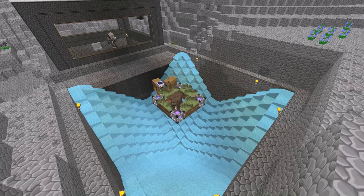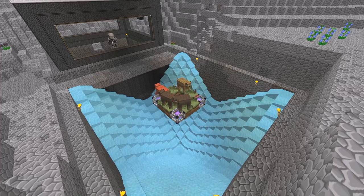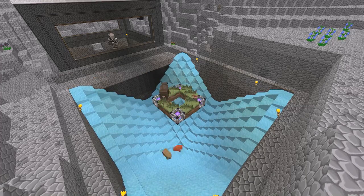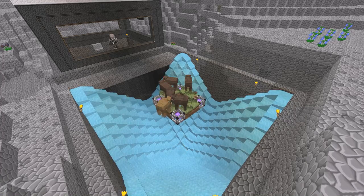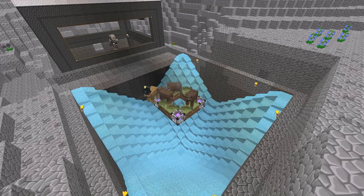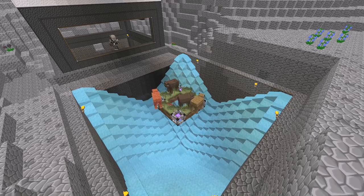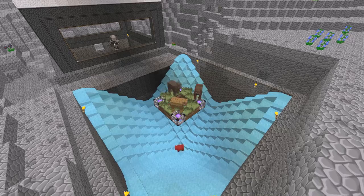Now the cows are exploding and their bits are flying all over the place, landing in the water, which pushes it all down to the bottom. Even the cows that fall off the platform end up going all the way down to where the hopper is - they all suffocate, whether they're standing on the little square or pushed off into the water. They explode and we gather up the bits. The exploding cow factory proof of concept is a resounding success for once.